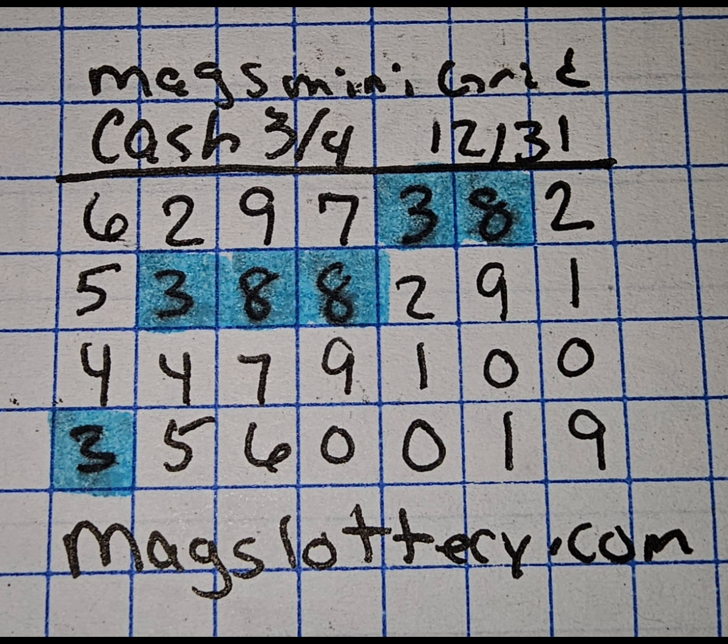You can also reference your previous hit number. If you find it in the base form or mirror form on this chart, then you can use that as a guide as well on where to look for your next hit. Not only that, but even if you don't see that number, you can also use your coldest digit, your second coldest digit, or a digit that you feel may roll from your previous draw. Those are good techniques to use in order to know where to start at here on this chart.